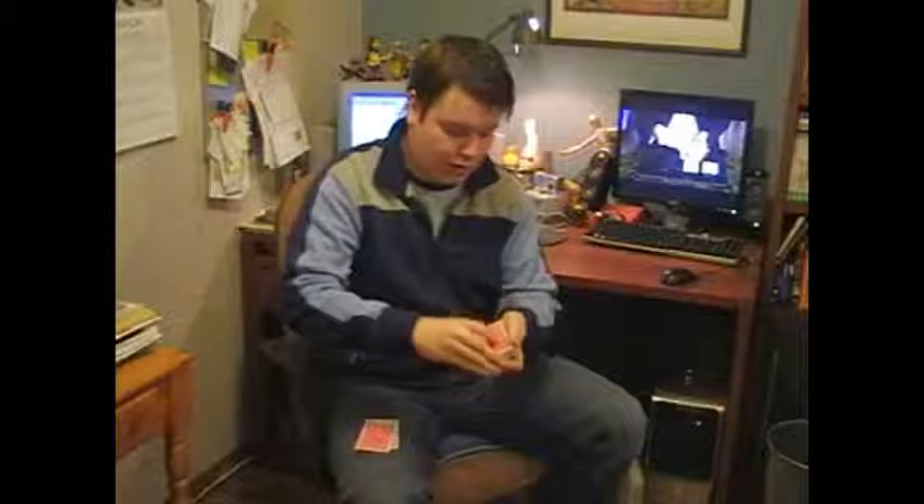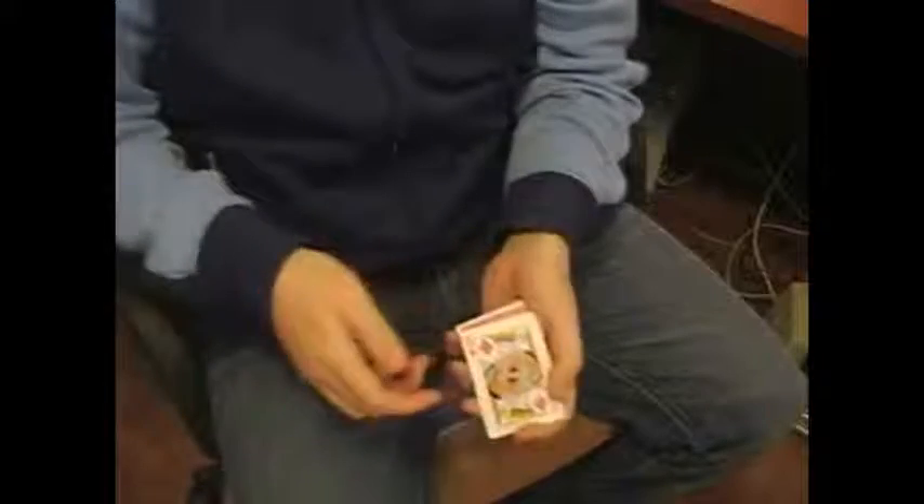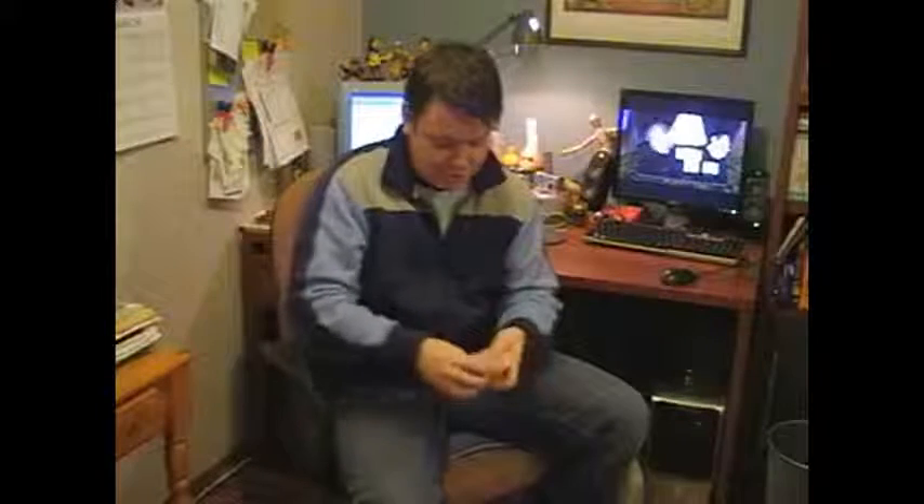And now we get to the two kings. I take the kings and place them on top of the pack. I snap my fingers and just drop them. And when I do that something incredible happens — now in between the two kings is one card. In this case it's the three of clubs, which presumably was the card you selected. It just travels up through all the cards and arrives just like this between two kings.